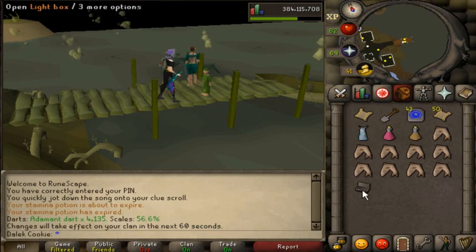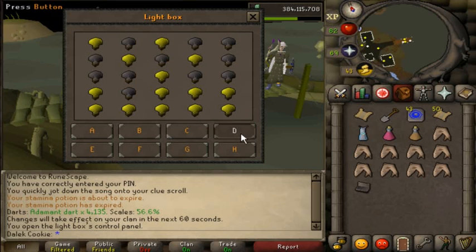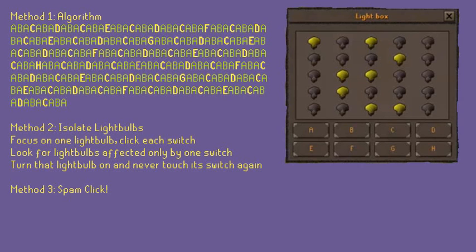Anagram and cipher NPCs may give you any puzzle box or the lightbox puzzle. These are boxes of light bulbs switched on or off by the eight switches provided. These are hard — seriously, we went from grade school maths to this. There are three methods for these boxes, short of just being a genius. I'm certainly not smart enough to do these, and to protect my fragile ego, I'm going to assume you're not either.